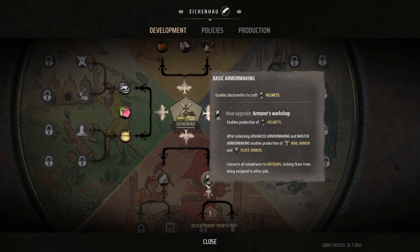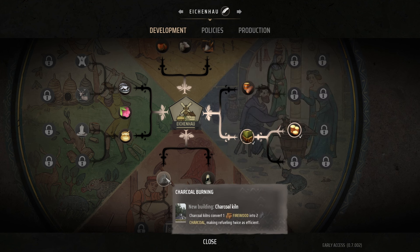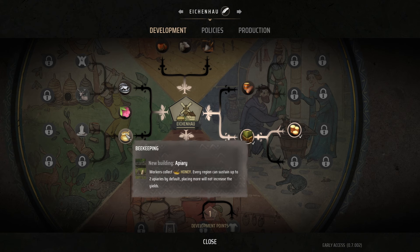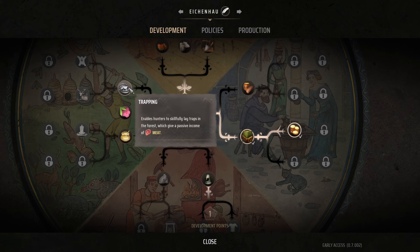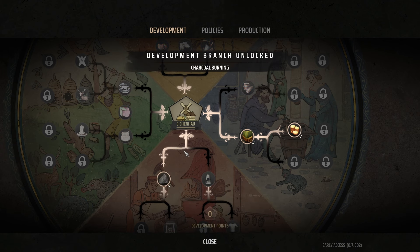I have a development point left over. A lot of the options aren't unlocked yet, and I don't really want armoring. I'd love foreign supplies and beekeeping, and I really want to get into trapping because meat is going to be a problem soon. But I really think we have to get charcoal online, so we're going to take that one.